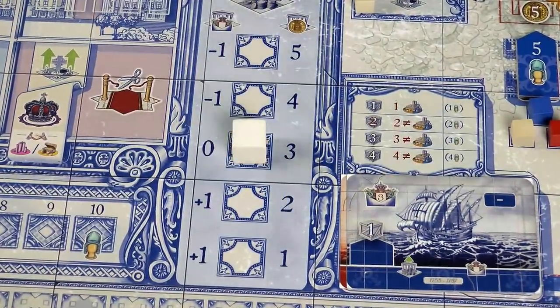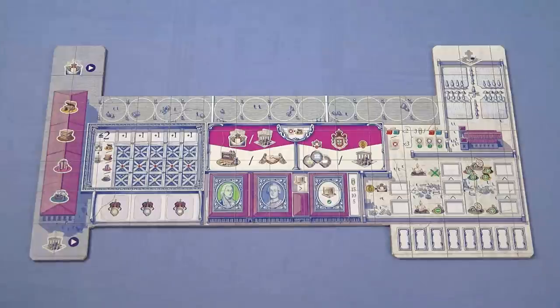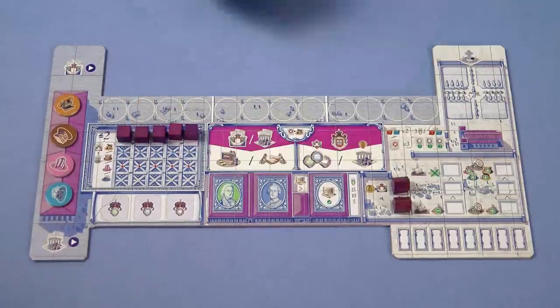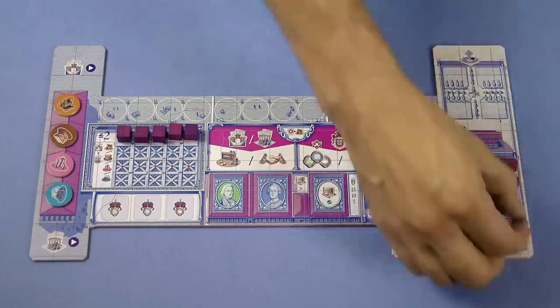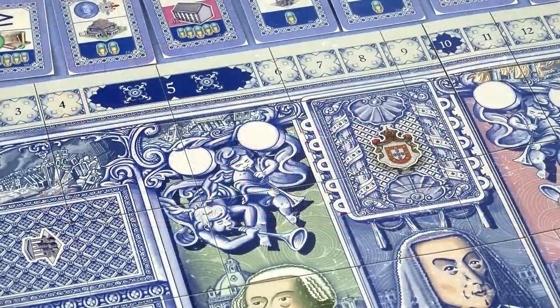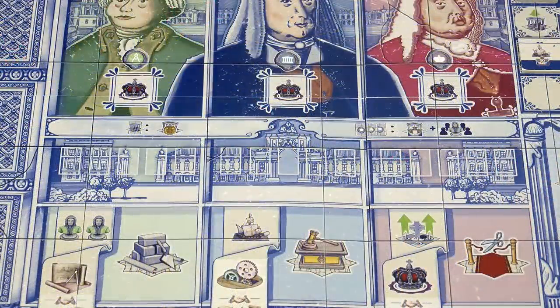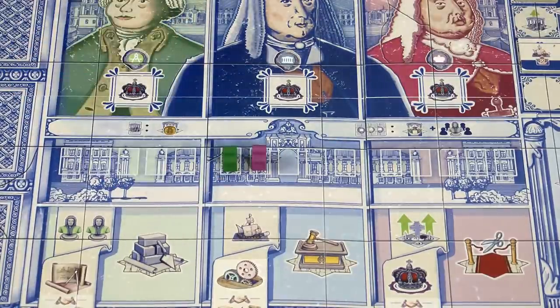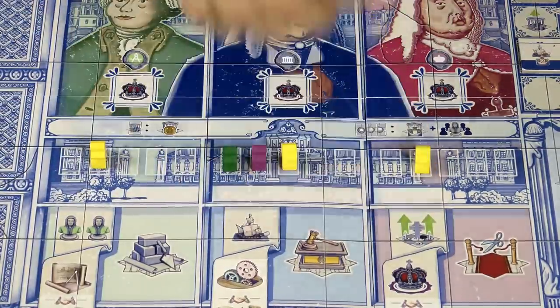Place the treasury marker on the middle space of the treasury track. Each player takes a player board and sets it up as follows: one of each type of good in your warehouse, five rubble set markers placed here, eight houses here, and eight officials here. You also start the game with ten reais. Each player places their courtier meeple in the royal court and one of their markers on space five of the scoring track. Each player also places one of their officials into the office of the Marquis only — the other offices stay empty for now. In a two player game you will also place one official from a non-player colour in each of the nobles' offices.